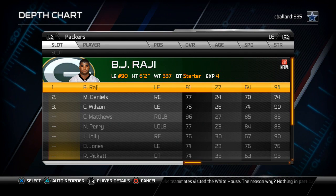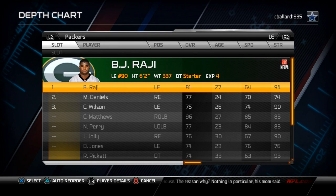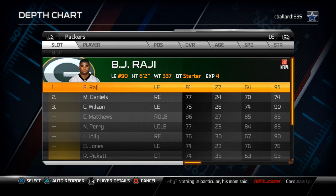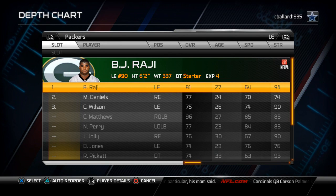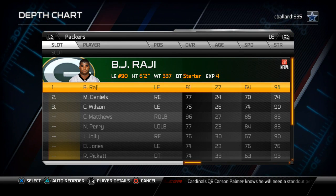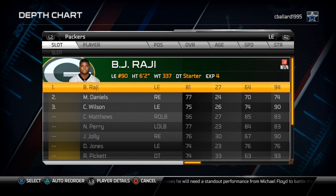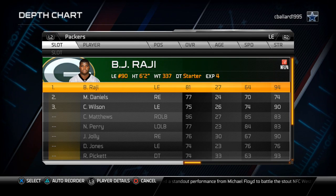For our nickel strong defense, the personnel consists of four defensive linemen, two linebackers, two corners, one free safety, and two strong safeties. The second string strong safety is the deep safety and then your first string strong safety is the underneath.